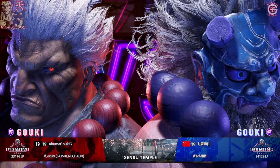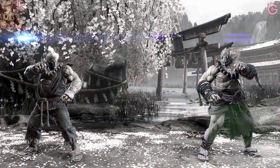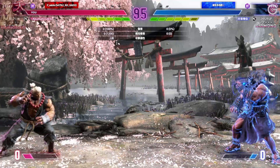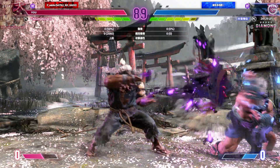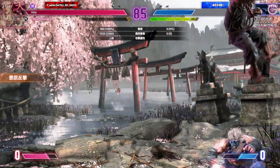We are about to see a mirror match go down where they can match each other move for move! This is the hardest kind of match — who will come out on top? Here we go! The throw hits — now the fun begins! They've got to escape from the corner before the pressure builds up! Player one has them legit shook in the corner!